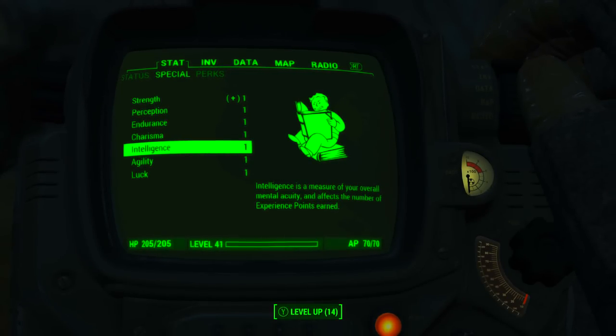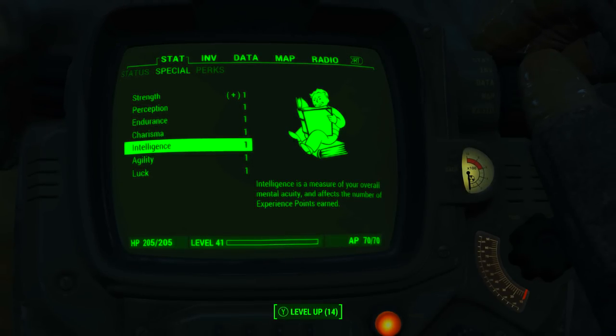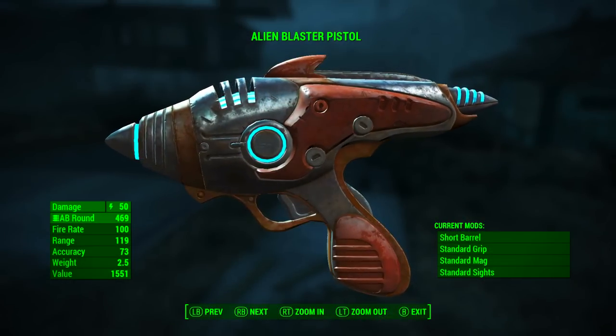Now before we take a look at the alien blaster, I'd like to point out that I have reduced all of my character's special stats to one, and I also have no bobblehead, magazine, or perk effects applied. With the combination of no effects and minimal stats, we will be getting all of the base stats for the alien blaster pistol.